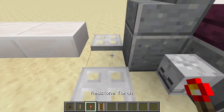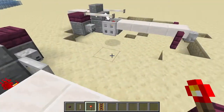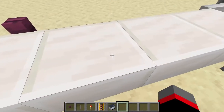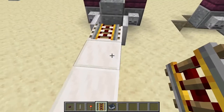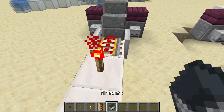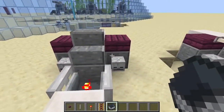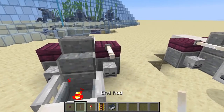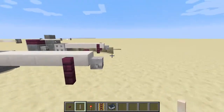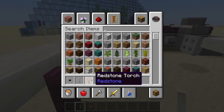First, place a redstone torch in here. This is going to be for the other seat. Powered rail. A redstone torch. Push the minecart in. Remove those. And two end rods right here for the blaster cannons. That's the bark speeder in Minecraft.